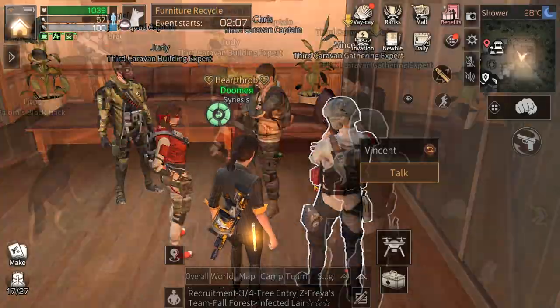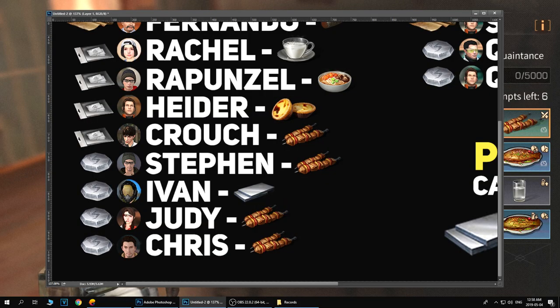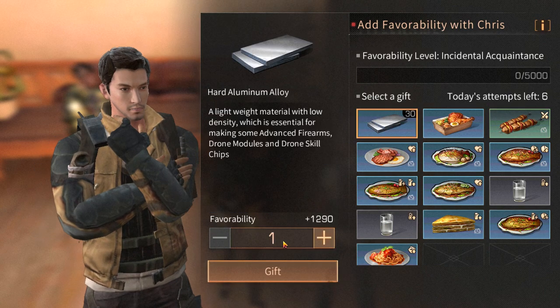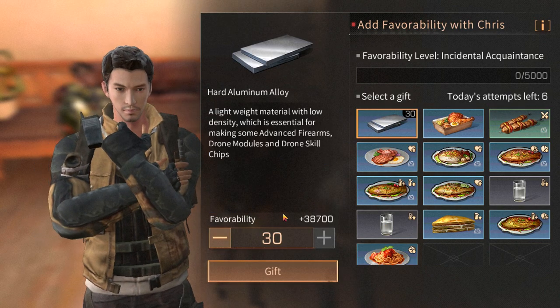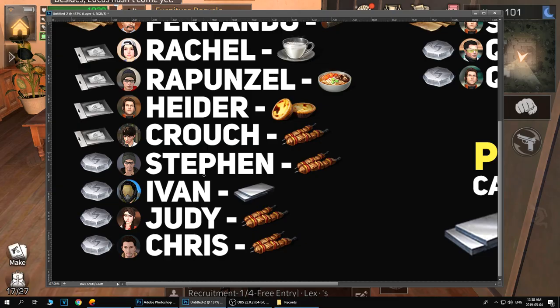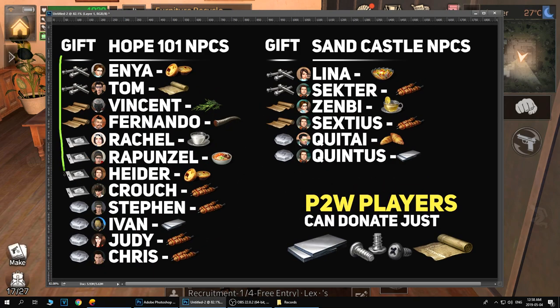Next is Judy, located in the town hall next to Chris and Vincent. She doesn't have a known favorite item so I go for meat skewers. Chris is at the same place and also gives skill points. He also doesn't have a known favorite, so meat skewers work. If you're impatient you can use hard aluminum alloy and max out basically all the NPCs within three or four days.